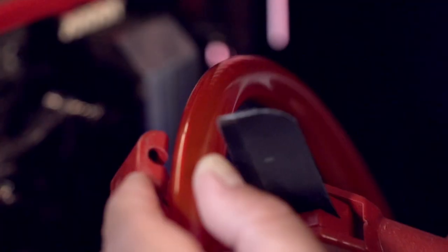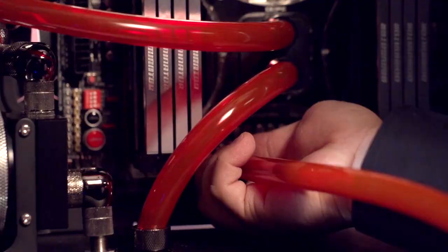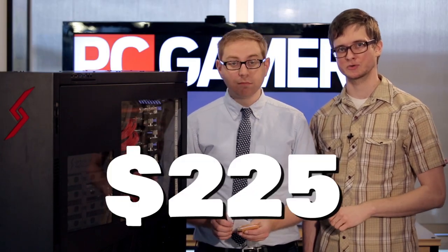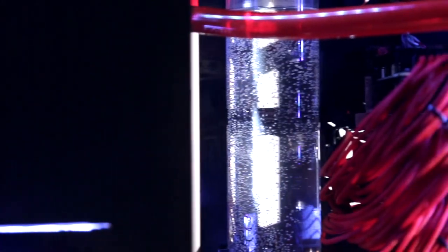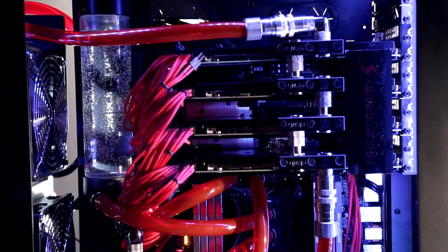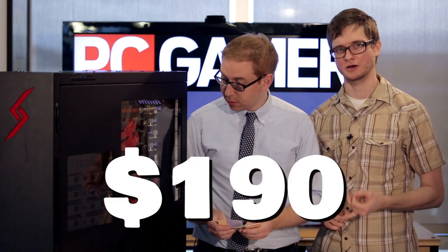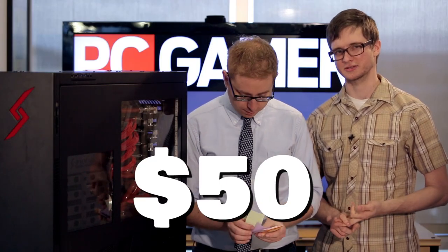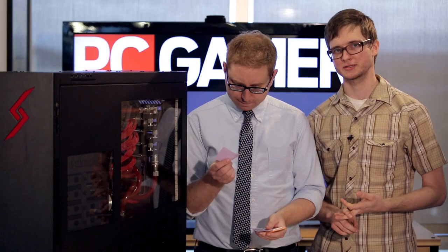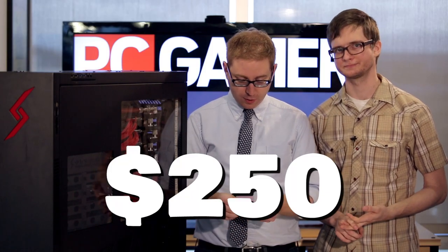Now we're on to our water cooling kit — this nice bit of piping here. That includes three radiators from XSPC at $225 total, plus another radiator at $75. We've got the Swift Tech MCP 655B pump at $190, our CPU water block at $50, 16 quick disconnect fittings at $250, and our stylish red tubing at $50.